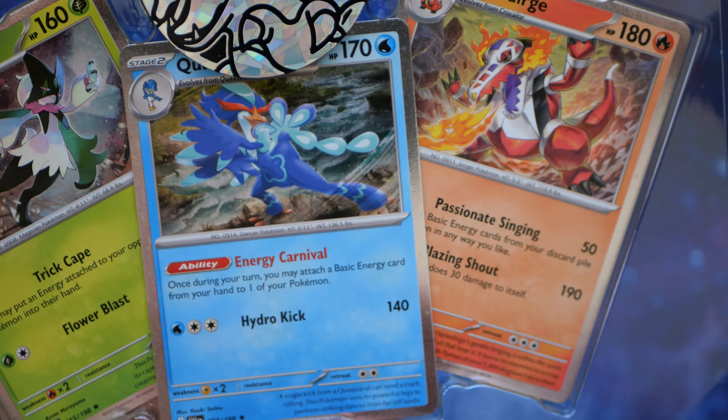Anyway, inside this we have some packs - six packs. On the back they literally just have Scarlet and Violet, Scarlet Violet, Scarlet Violet, Scarlet. Maybe these are reprints and they don't have the super special foil or something. But anyway, it looks like we have two of each - so two Paldea Evolved, which I think is the second set, two Obsidian Flames, and two Paradox Rift.